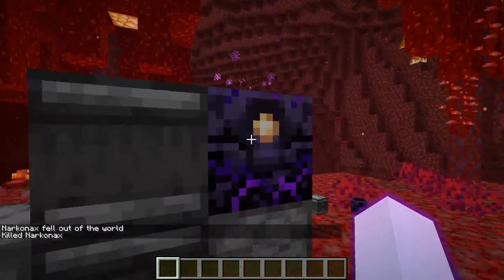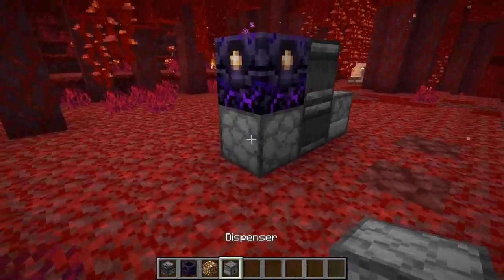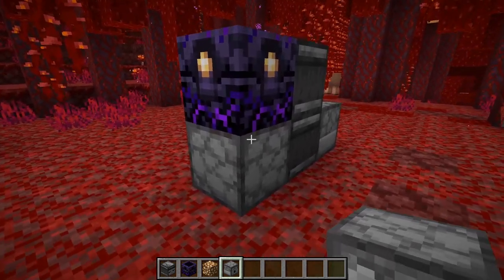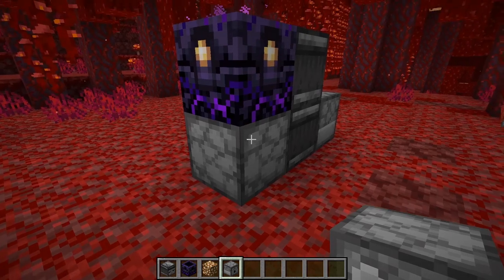As you can see, it just refilled automatically. And if you're worried about the dispenser running out of glowstone, you can always add a hopper system feeding glowstone into it.